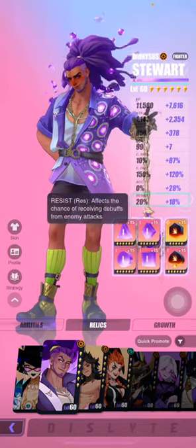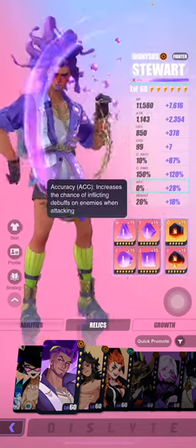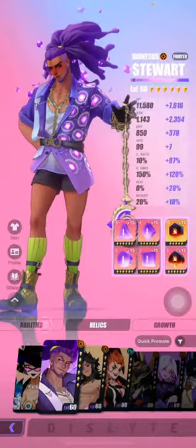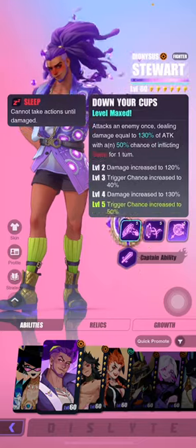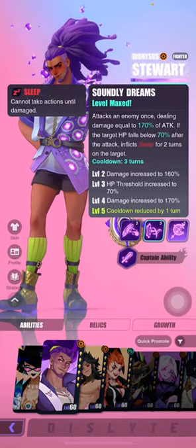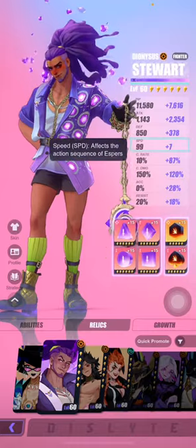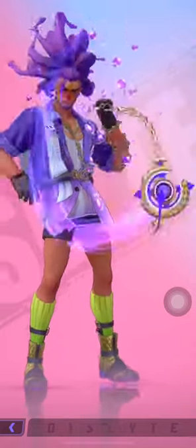Another thing — you might want to have a decent amount of accuracy on Steward. I only have 28%, but you'd want more to make sure he reliably lands his sleep debuffs. I'd also want more speed on Steward.